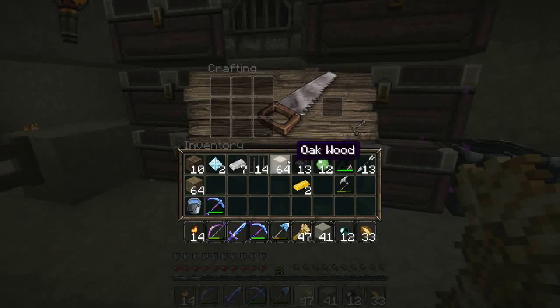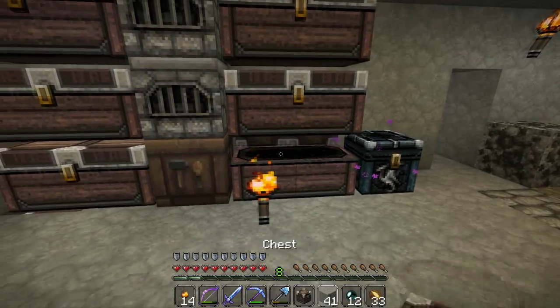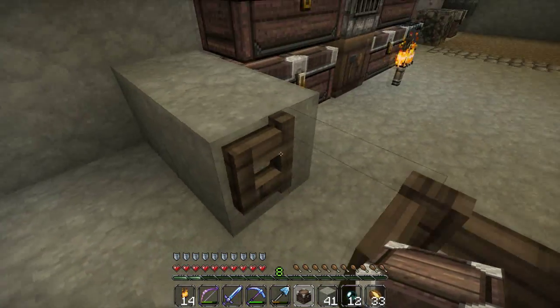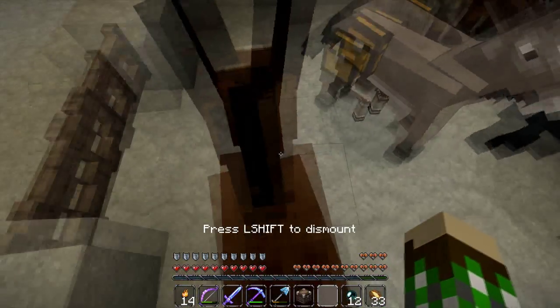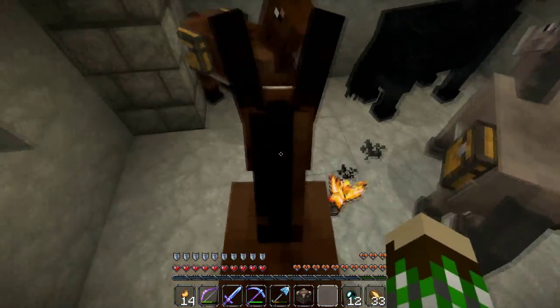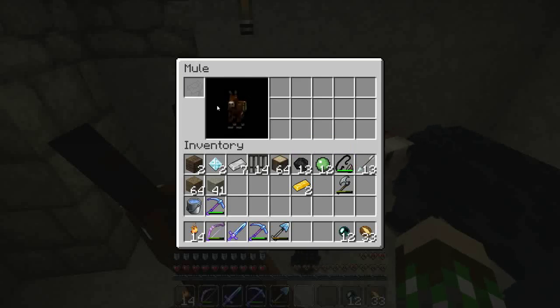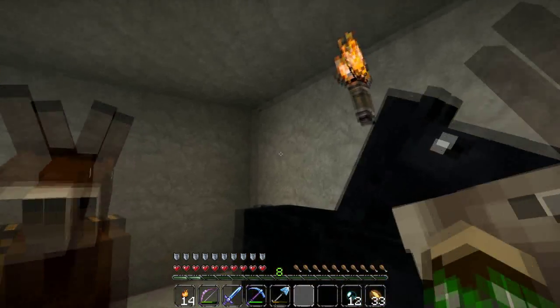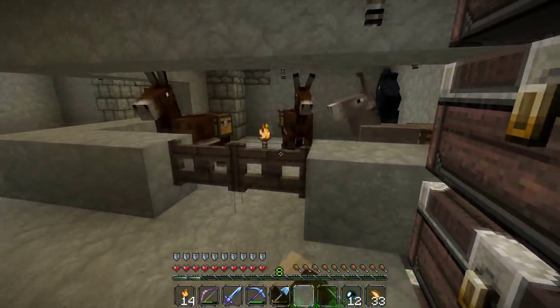We need to give this guy a chest, of course. Oh, we can't give him a chest yet - we have to tame him first. He loves me already, that's very nice. Now we can give him a chest, so he's got some inventory space now. We can store some items here, but we're not going to do that because we need to find a better spot - this is not a good storage area.